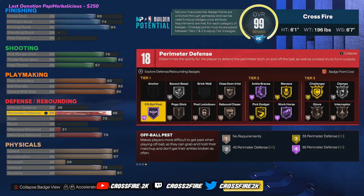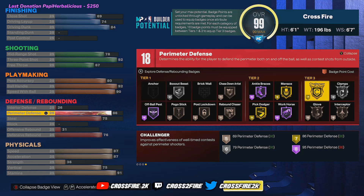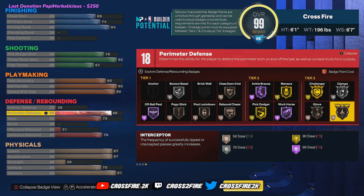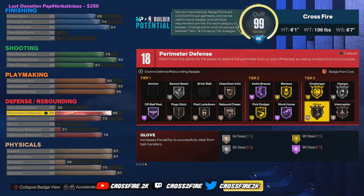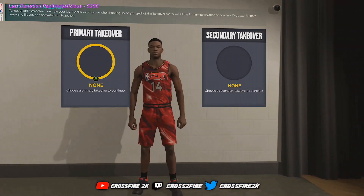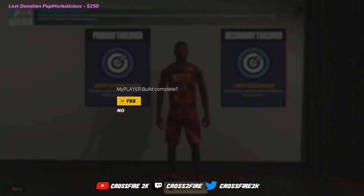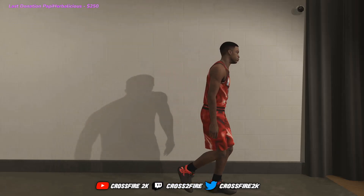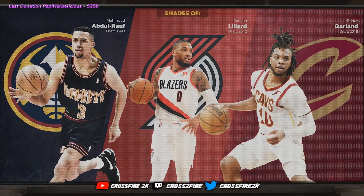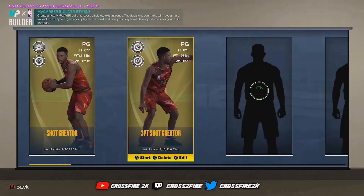The reason it took me so long is badges. It's not just the case of having as many badges as possible — you need the stats behind those badges to make them important. For example, even silver clamps requires 86 perimeter D. Another example: 79 pass accuracy gets gold floor general, 80 gets gold dimer. It's little things like that you need to incorporate into your build, as well as getting the max out of your attribute points. Maxing out single stats — try to avoid that — but 92 three-point is enough this year. You can really shoot.